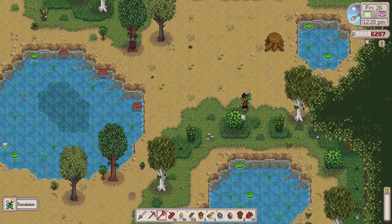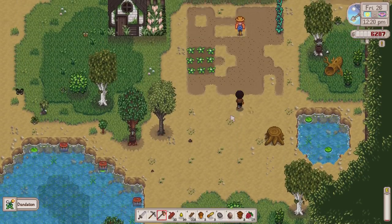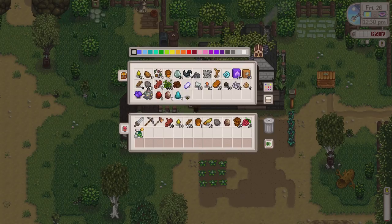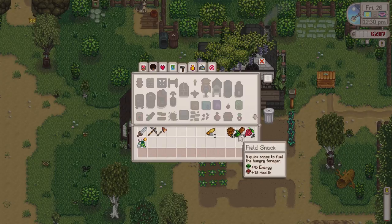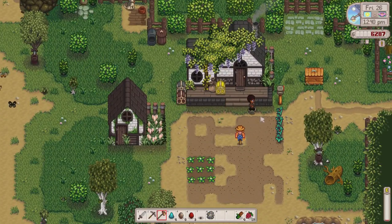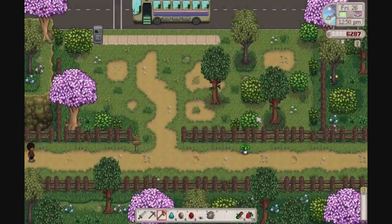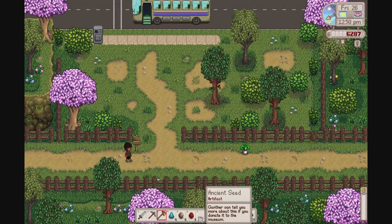We are running very low on stamina after clearing some trees. I'm going to craft some field snacks to get that energy back. We've got salmon berries but running quite low on those. Before doing a bit of mining and going to the community centre, I'm actually going to go and process all of these geodes we have, and also the ancient seed.